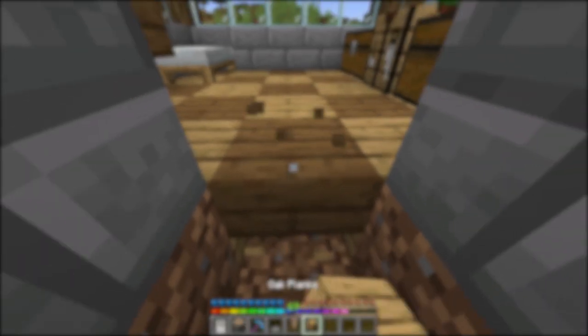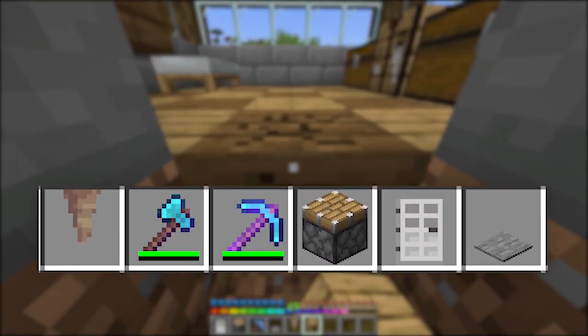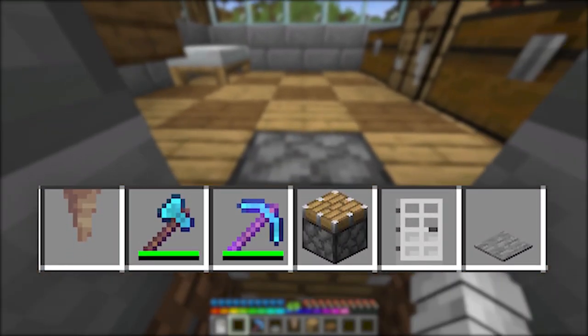But if you want to create a trap that's fully automatic, here's the one for you. For this trap you're going to need one piston, one pressure plate, one dripstone, and an iron door.